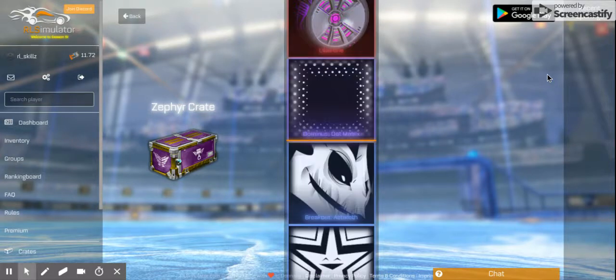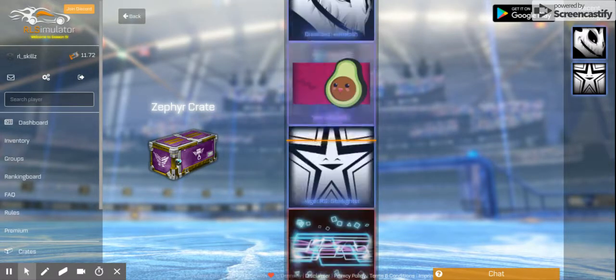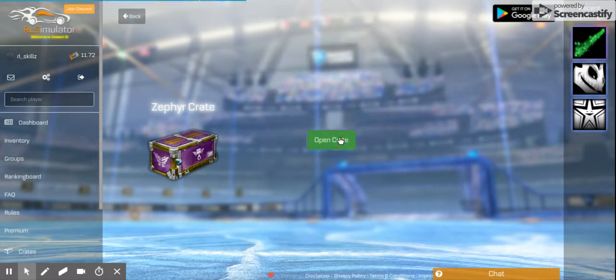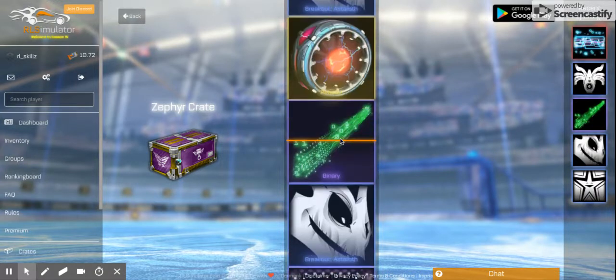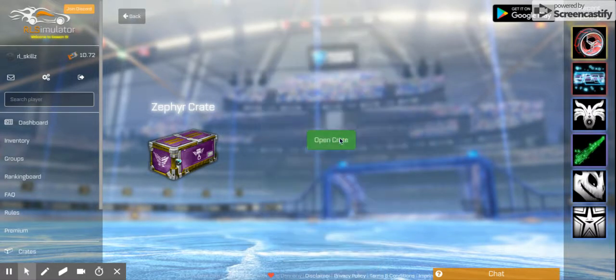We have 11 crates to go. I'm telling you this is going to be the best crate opening you'll ever see in your entire life. Is it Binary, is it painted again? Nope — we've got a Titanium White, baby! This crate opening we've got Toon, a Gold Explosion, and Titanium White Binary which looks very cool. With some Dynamos as well — oh my god, a painted exotic!